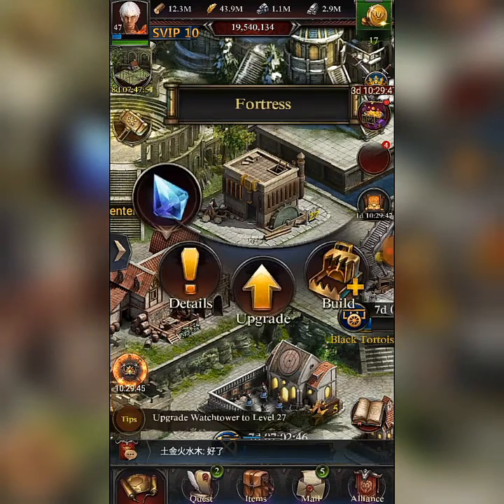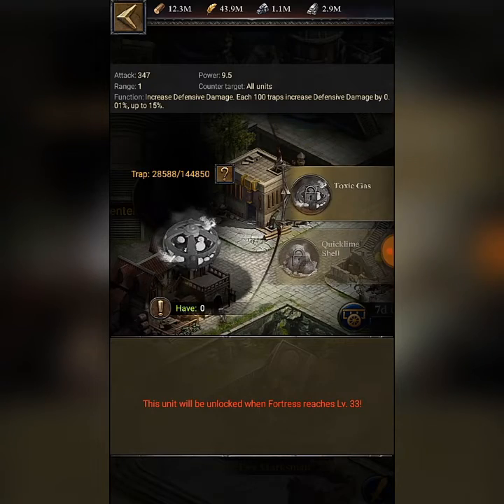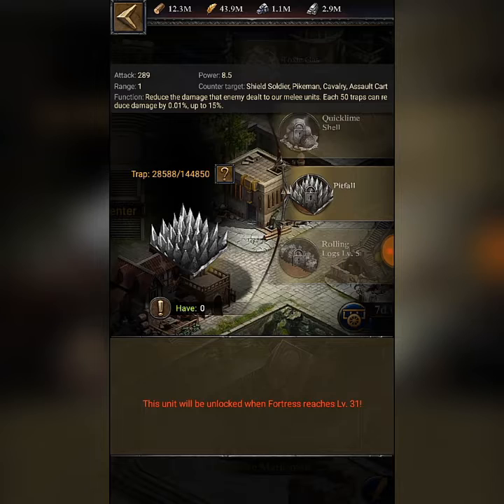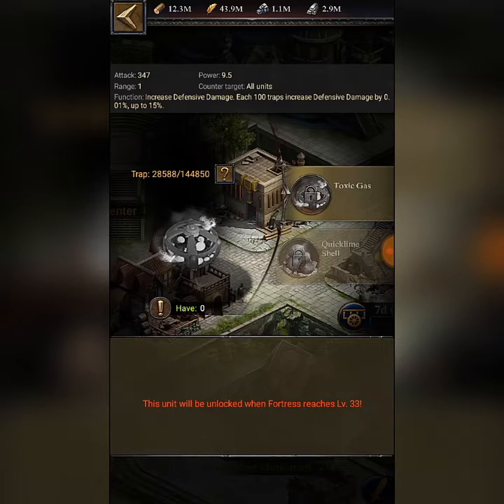So let's get into this video. They have launched all these new traps: pitfall, quicklime shell, and toxic gas. Toxic gas is the most dangerous one. As you can see here, the attack is 347, range 1, power 9.5, and it counters all units — sages, archers, cavalry, and infantry.